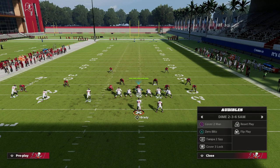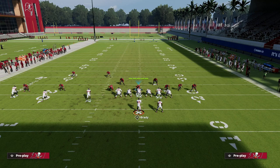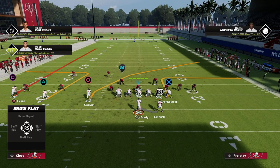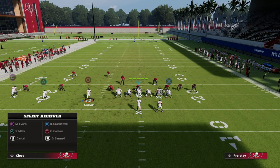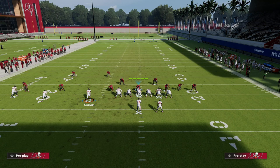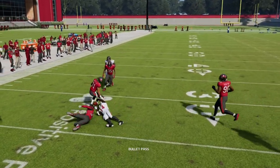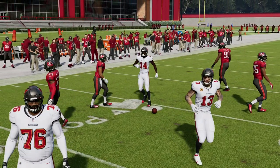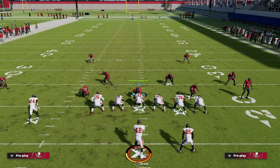Another defense the stick concept needs to be prepared to beat is cover zero man. You can notice that if they run man coverage, a lot of times there is a tell, such as players moving inside. A rule of thumb here is: run against man and sit against zone, so the hitch is not going to be a good option. What you want to do is take Godwin and put him on a zig or a quick out, which gives you a nice little man beater to the sideline, getting downfield quickly and attacking the pressure — which is what the stick concept is all about.